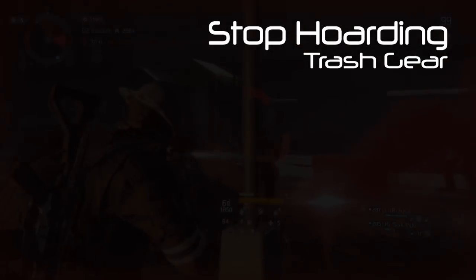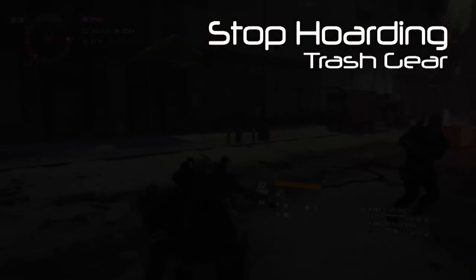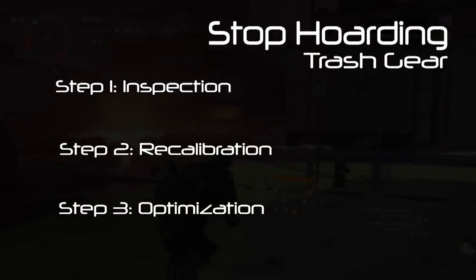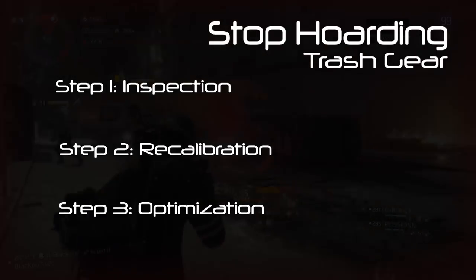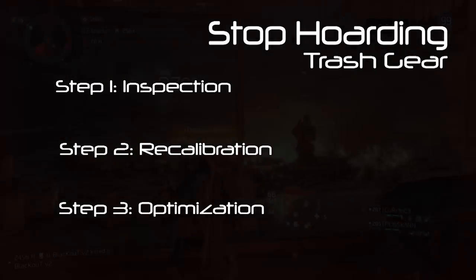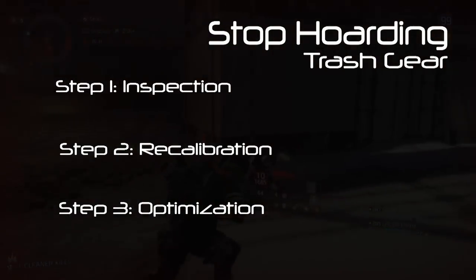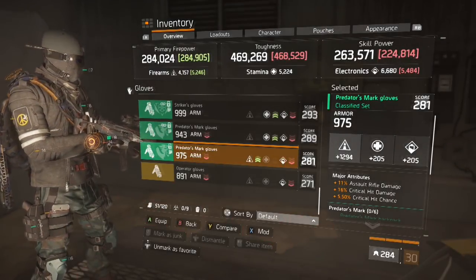Since the top gear in the game is classifieds, I will be referring to all gear sorting in terms of classified gear — by means of inspection, recalibration, and optimization. This means you'll hear me refer to main stats going to 1401 and rolling each item twice, which you can only do on classifieds. I'm only speaking in terms of classifieds, so apply this to normal gear and Exotic gear as best you can. This video will also address what to do when you get that first classified piece or that last piece you need.